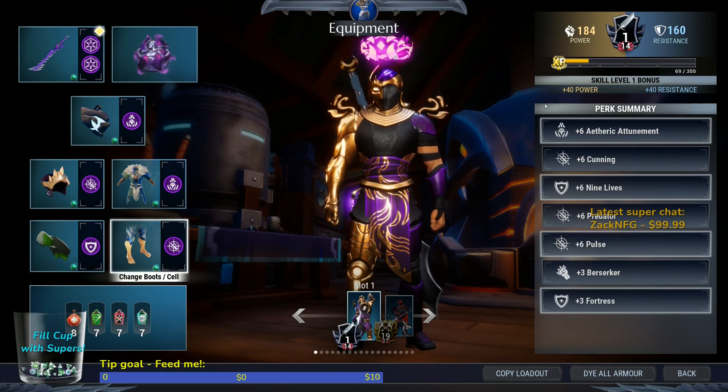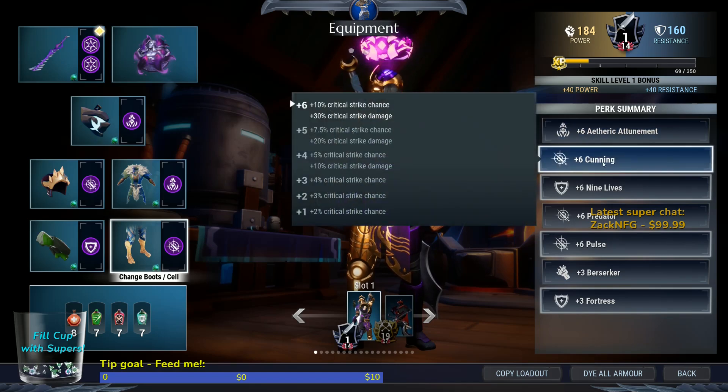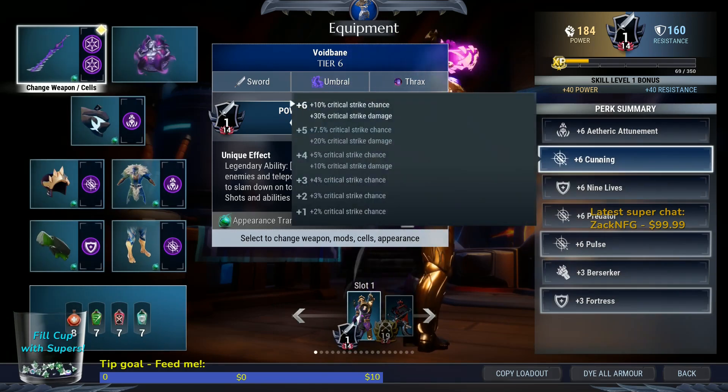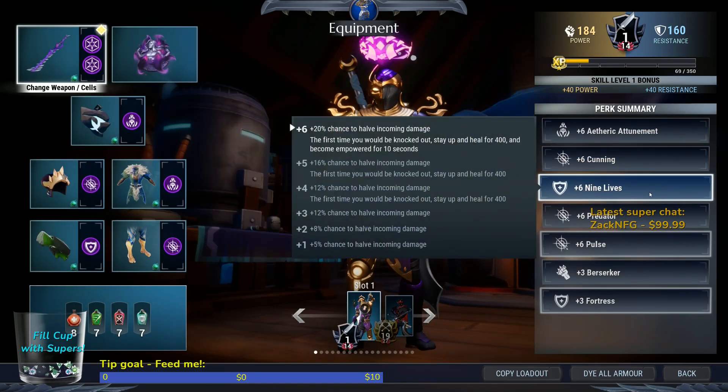Aetheric Attunement: recharge rate of lantern — very important. Cunning: 10% critical strike chance, 30% critical strike damage — this pairs well with your Shroud weapon. Nine Lives: the weird one. The 20% chance to reduce incoming damage is a nice perk, but what you really want is that once — much like the Tragic Echo — but instead of reviving you as a shadow clone where you die anyway and use up a stim, this thing can save your butt in escalations.